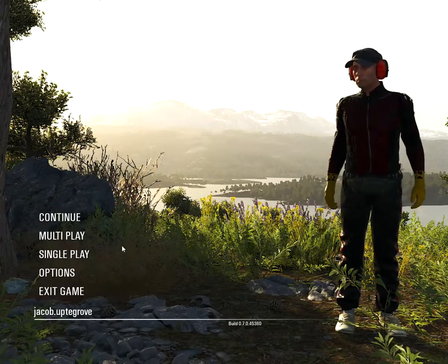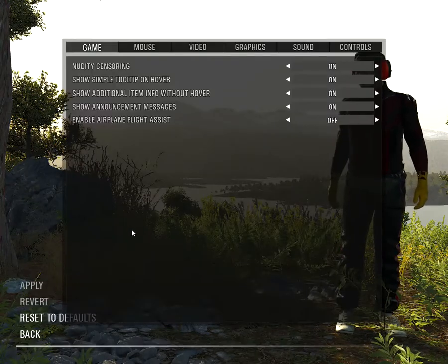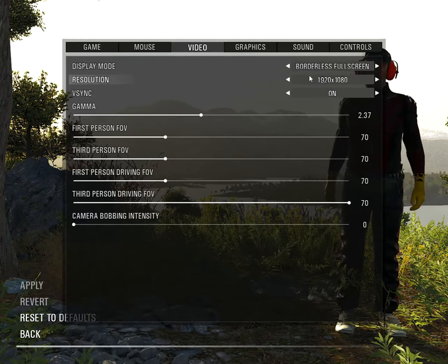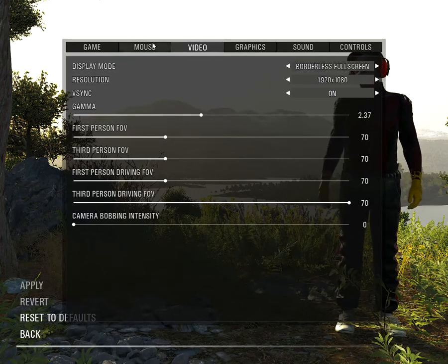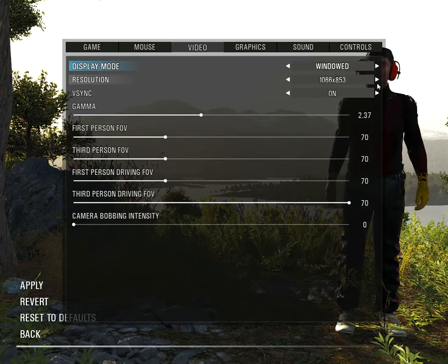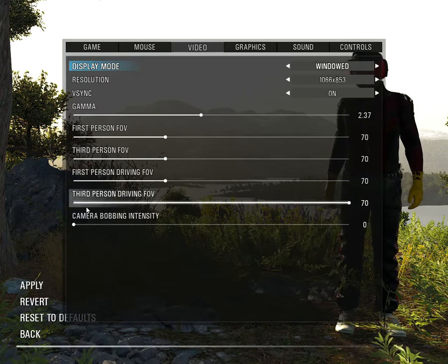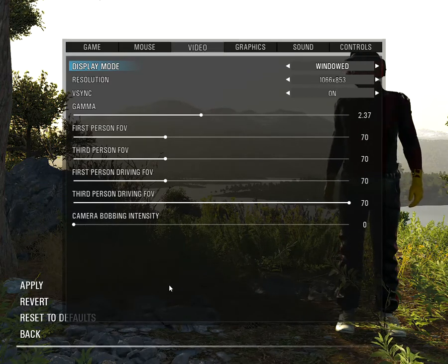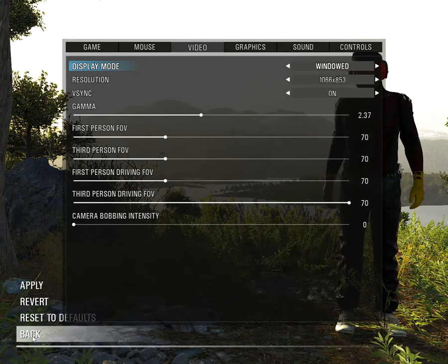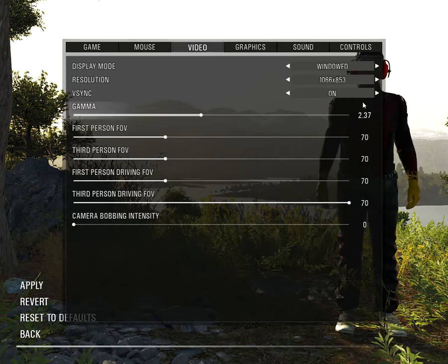It took me a little while to figure it out, but you have to hit Options and Video. Then you go to your Display, and you have to go to Windowed and apply it. After you apply it, you want to exit out of this screen, and when you do that it should fix your cursor.